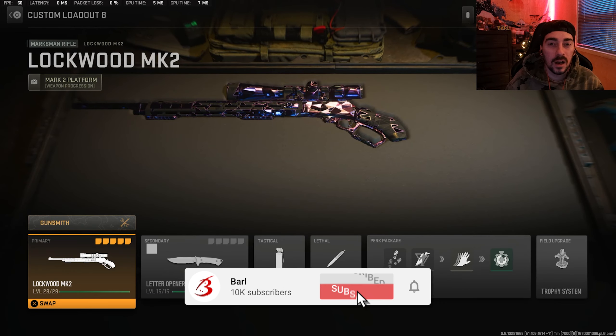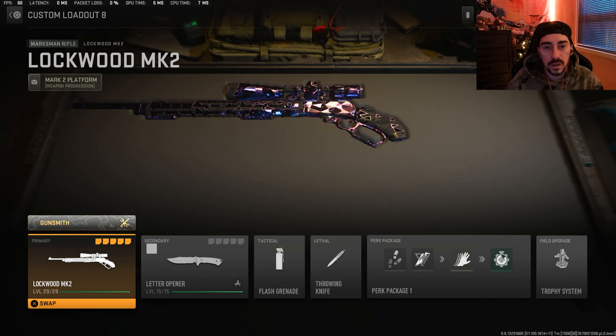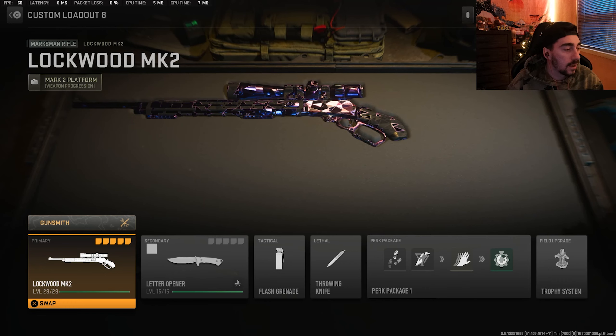All right, so let's go over the Lockwood MK2 that we used in today's video. Just real quick, this is the perk package that I used, the lethal and tactical grenades, as well as the field upgrade for the trophy system. And now we'll jump into the Lockwood MK2 build.